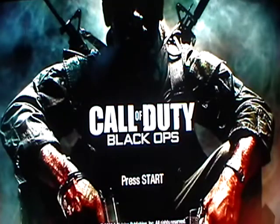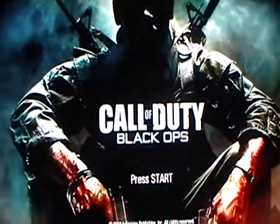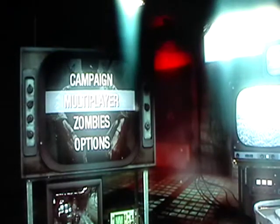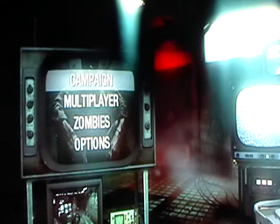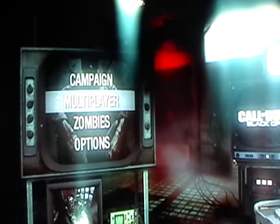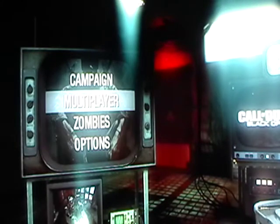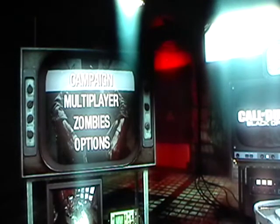Your Black Ops will load up and you'll have the start screen, so you press start. Normally you would use your left analog stick to control option choosing like zombies and all that. What you want to do is take your right analog stick and you can move around. You can look straight down at your hands and you notice you're in a chair strapped to it.